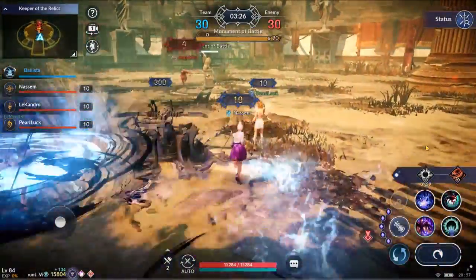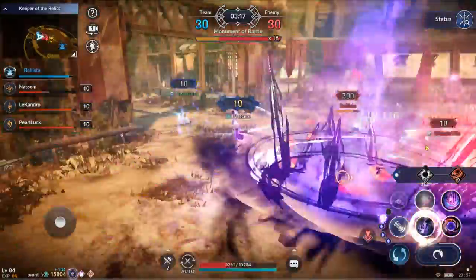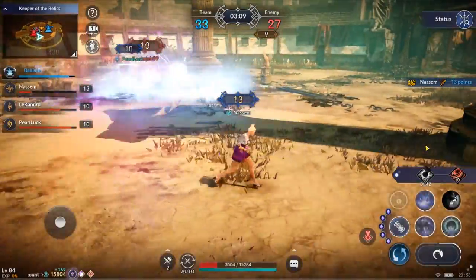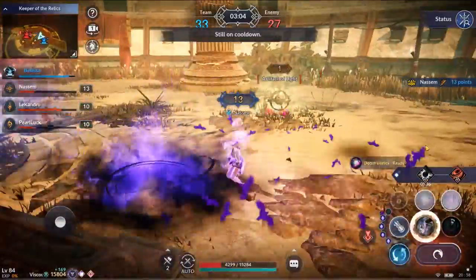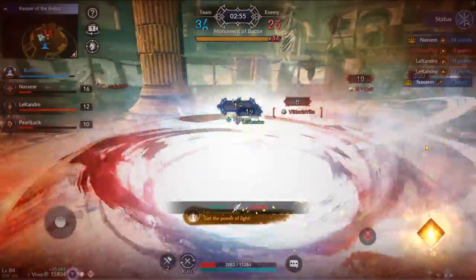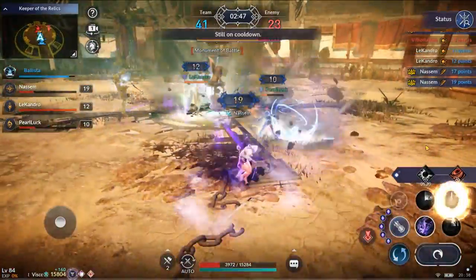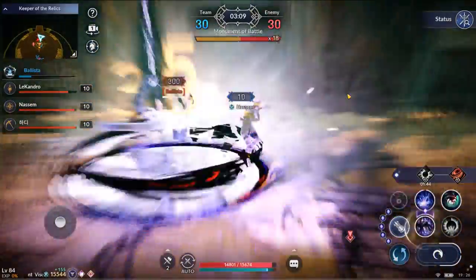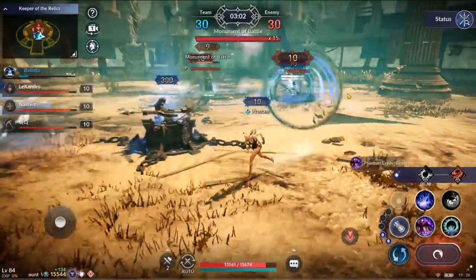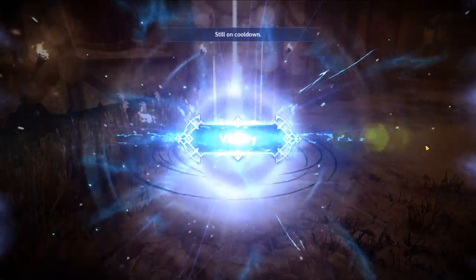I want to go over one more strategy that only applies to the new map, Keeper of the Relics, because this map has a ballista. The ballista gives you 300 points — but it's not good to destroy it at the start of the game, because your opponent will have enough time to steal those points from you. What I recommend is to lower the HP of the ballista so you can destroy it at any time, but don't go near it until the match is almost over. Destroy the ballista just before the match ends to obtain those 300 points safely.